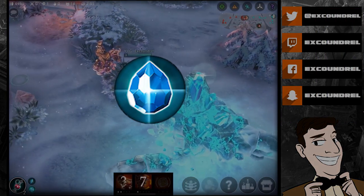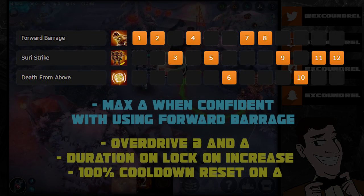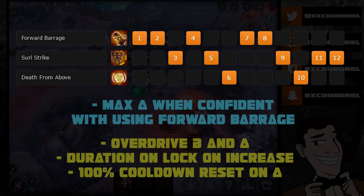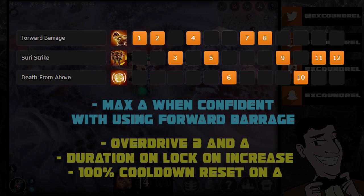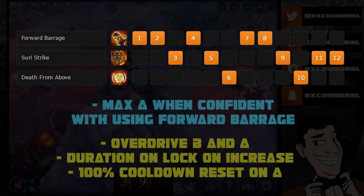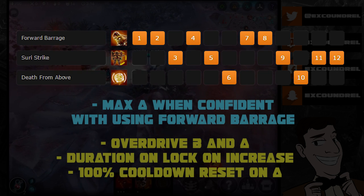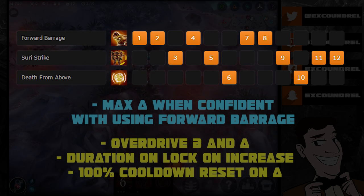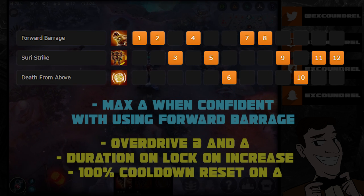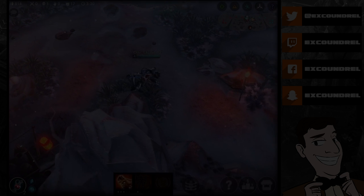Looking at Crystal Power Sky first: in my opinion, the most optimal build is to take Forward Barrage first and max it first for best damage output. This relies on you landing your Forward Barrage — it locks you into a target direction, so you have to be confident that direction will get you maximum efficiency. I then overdrive Suri Strike for the 100% cooldown reduction on Forward Barrage and the Lock On duration increase, so you get the extra damage from the crystal power build.